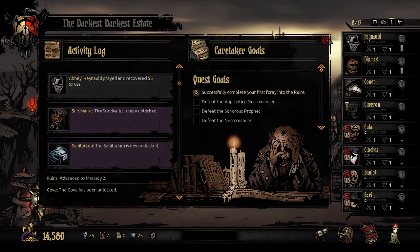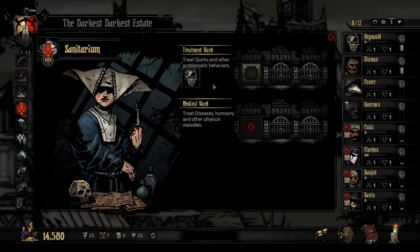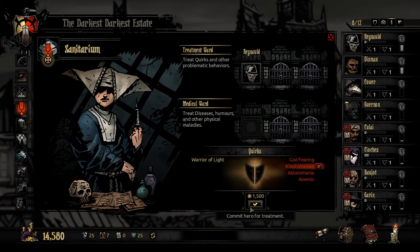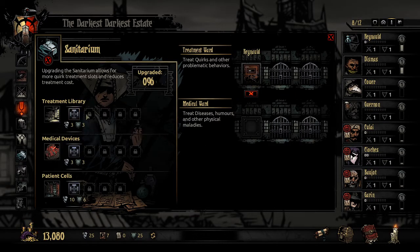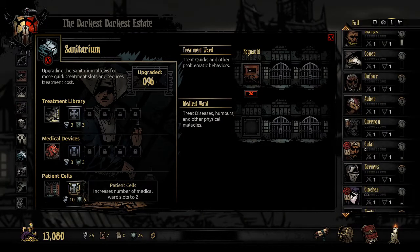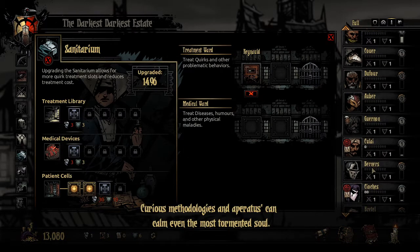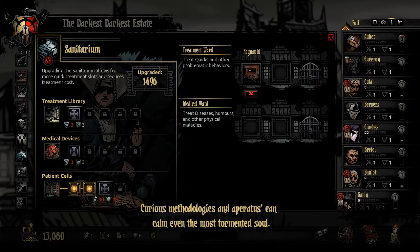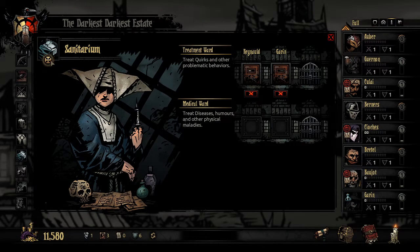We got the survivalist unlocked, we got the sanitarium unlocked right away. I'm coming in here - who has those quirks? Kleptomania! In you go. Craynal's going to be here for decades - 1,500 gold, small price to pay, no more stealing items. Can we get maybe another cell? I think we do try and push this - we can get the medical ward slots up to 2. 20 is what we need for this one. So double the treatment ward slots - I'm in. We can get somebody else through this, it's going to have to be Garin. Get rid of that Kleptomaniac. It's looking really good, we've really turned it around.